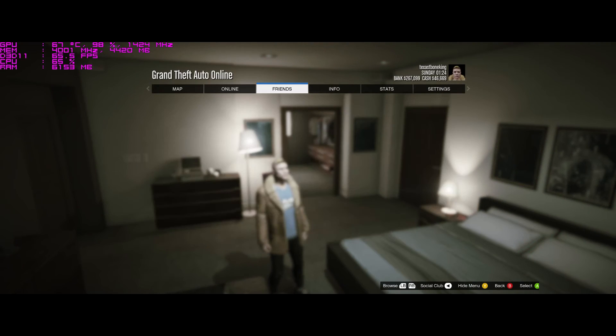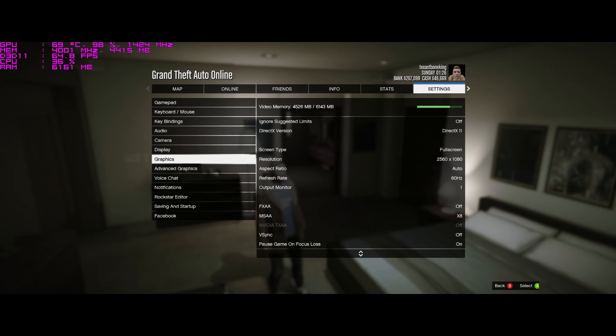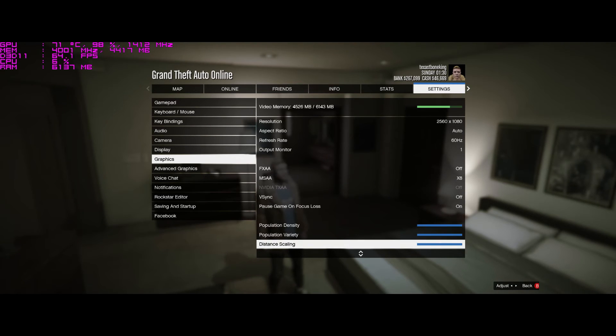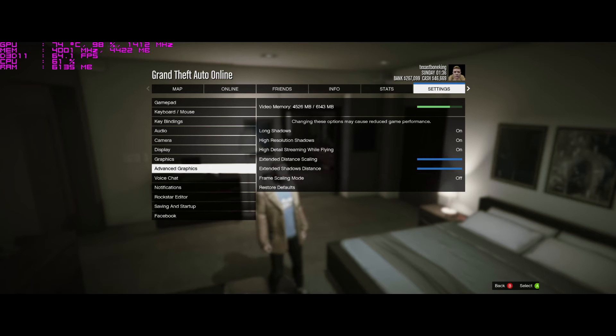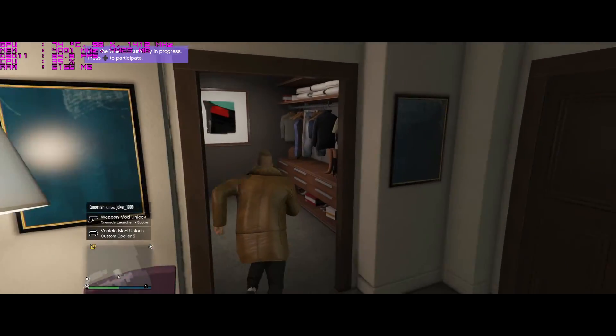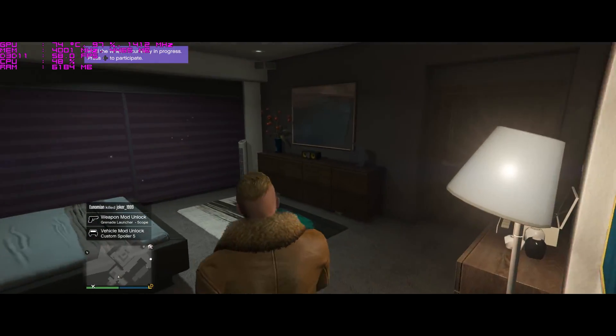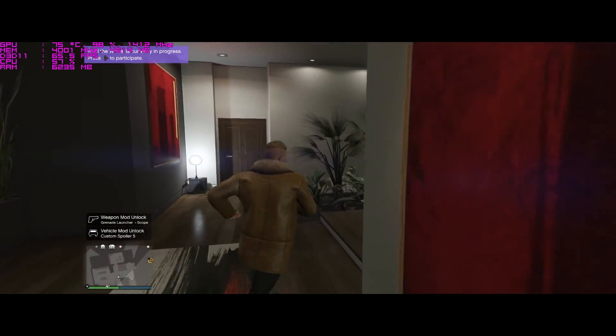Here's GTA V — I'll show the settings. As you can see all settings are maxed out. I left FXAA off because I'm running 8x MSAA. There's no real gain in picture quality running two versions of anti-aliasing, and FXAA is very hard on the CPU. So since we're running an i3, I figured we'd go with MSAA and put the load on the 980 Ti — give the i3 a chance.